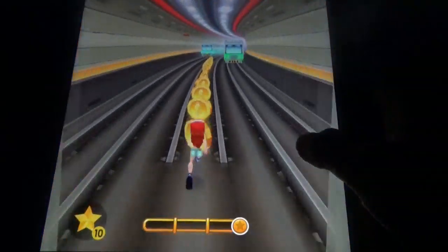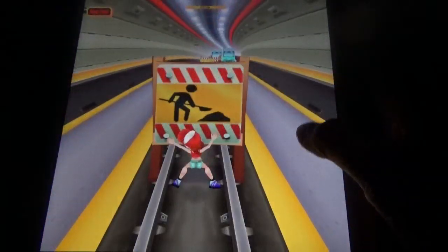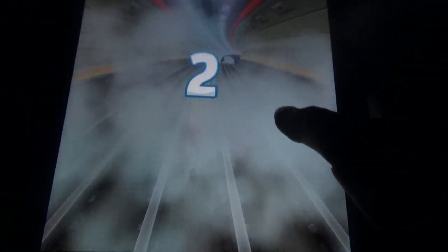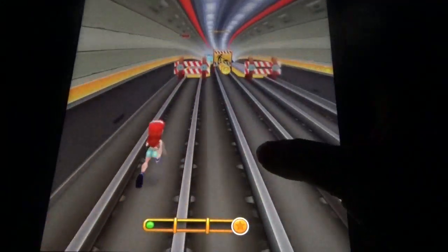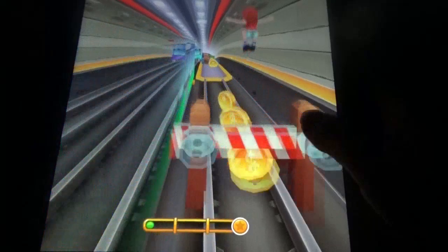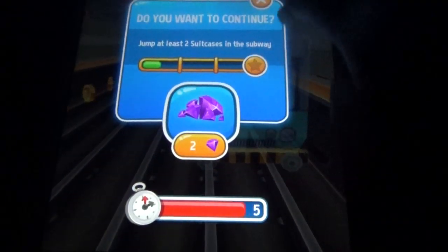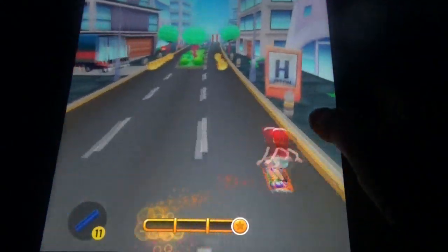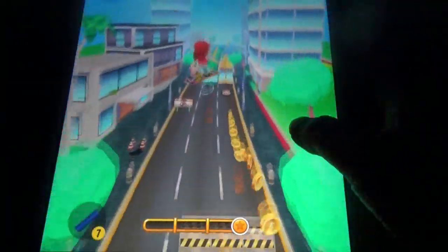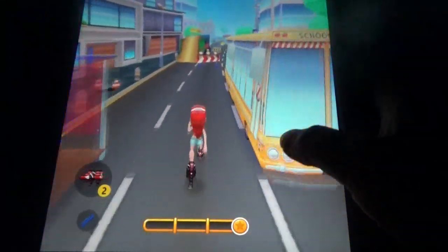You can see the subway here. These are the suitcases — let's try again. First you have to run on this one, then go to the subway and finish. Sometimes you can see cool things like jumping on trash cans.